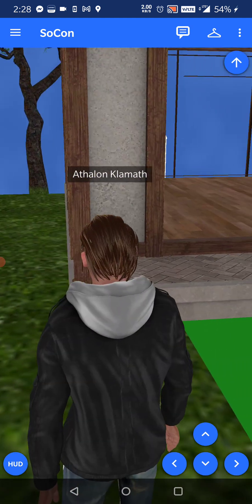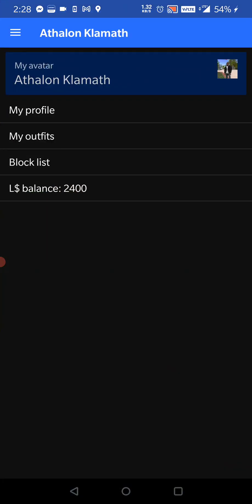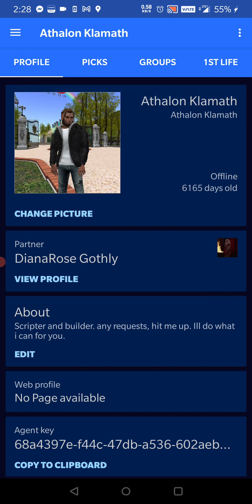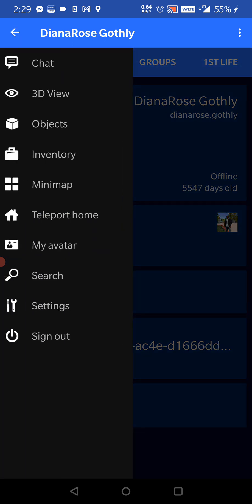Premium again. Let's see my avatar — let's see my profile and how long I've been playing. 6,165 days. Maybe I should block my agent key. Here's Atalon's little squeeze, Diana. And 9,233 — all the stuff that I've built and collected and bought.